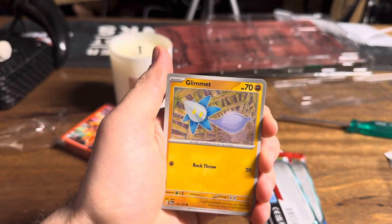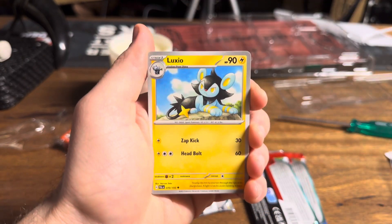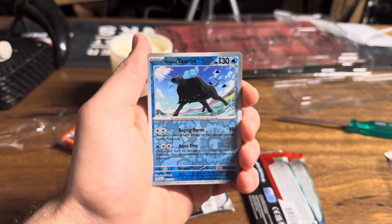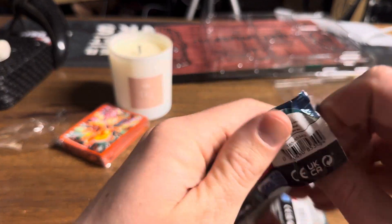We've got a black code card here. I don't know if that means anything — I know it did in Sword and Shield. Let's see if it does in Scarlet and Violet. We've got a Luxio, a Luminous Energy, a Saguaro, a Tauros. And that's it. We've got a Holo, but that is all we are talking about today, ladies and gentlemen.